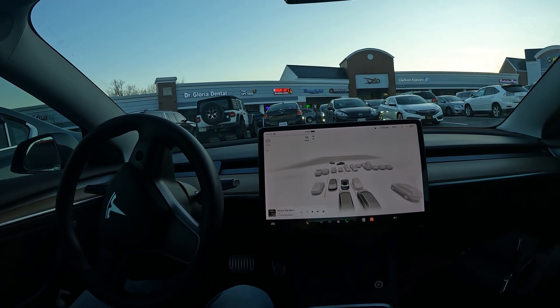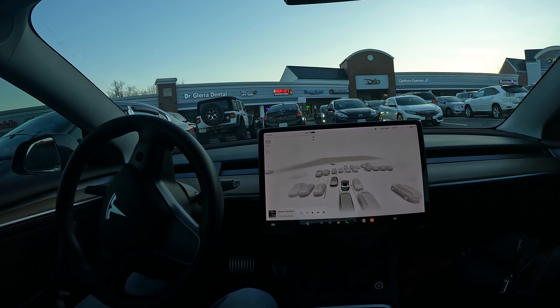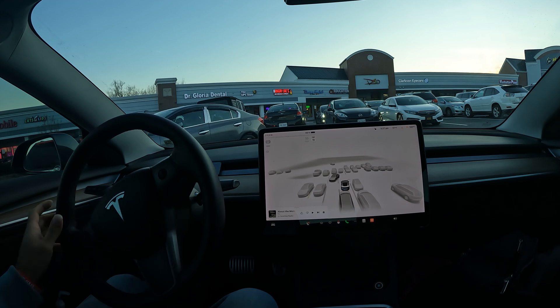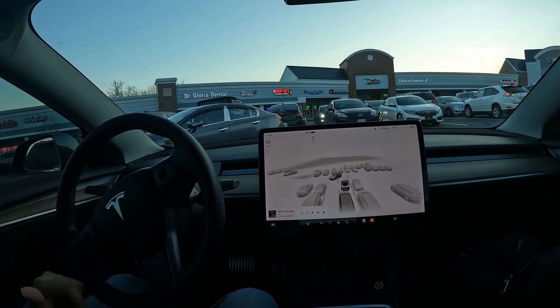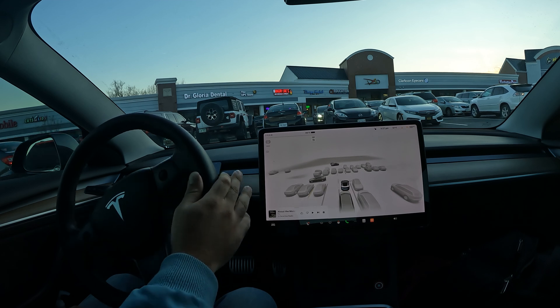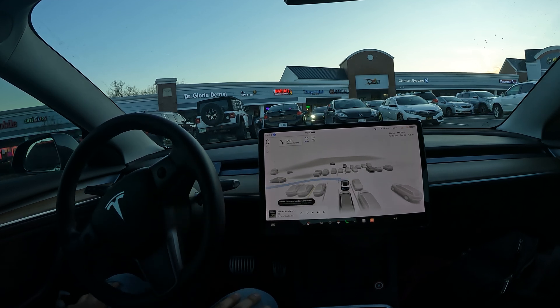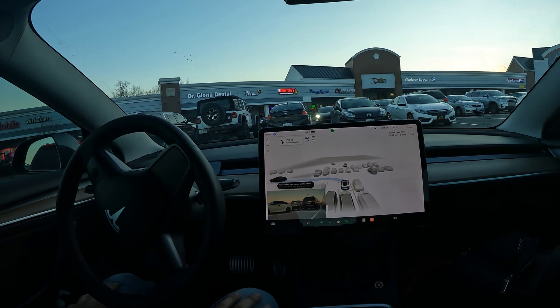All right, what is going on, welcome to the channel! Special video for you all here today — we're going to be testing out FSD Beta right here from the park position, gonna see how it can maneuver us through the shopping center and hopefully get us out of here. Here we go, no input whatsoever, I'm letting the car do the acceleration and the turning.